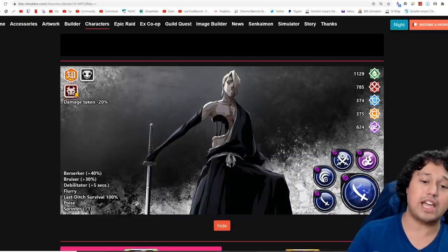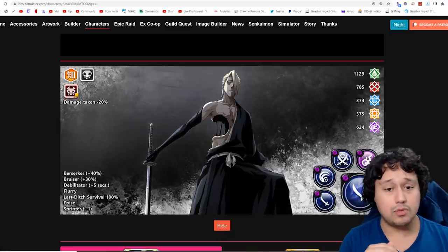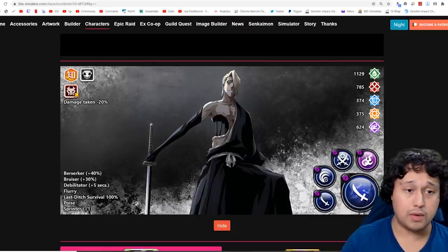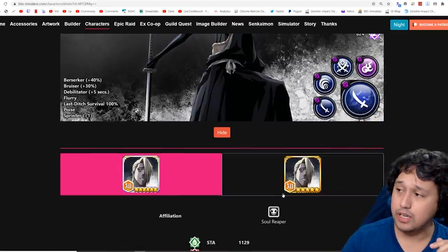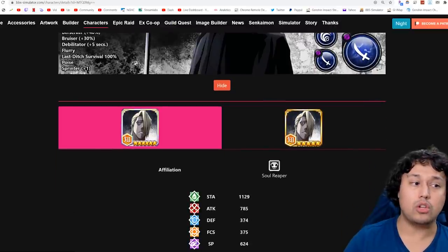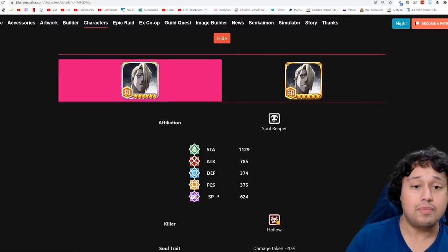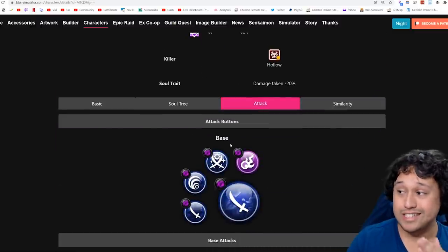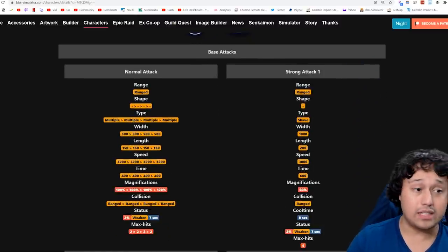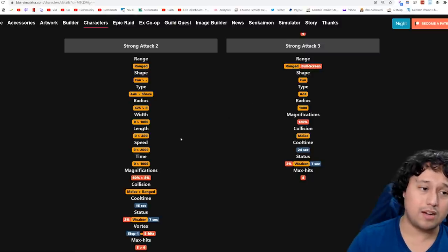Going into Izuru — he is a ranged flurry unit, Damage Reduction 20%, Bruiser 30% along with Flurry, Debilitator plus 5 seconds with Weakening on all of his attacks, as well as Last Ditch Survival 100%, Poise, and Sprinter plus 1. Last Ditch Survival is actually pretty good in PvP because of how it interacts — once they get revived, they immediately go into their NAD string rather than using strong attacks.